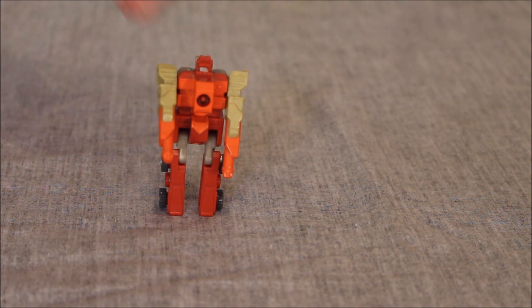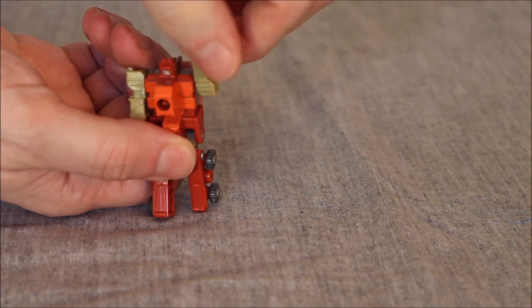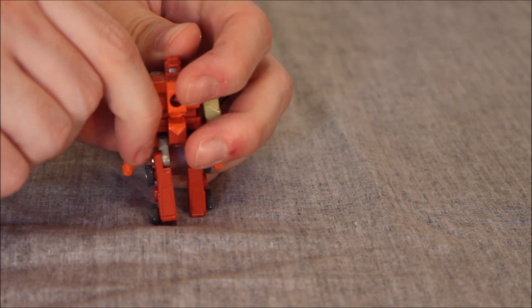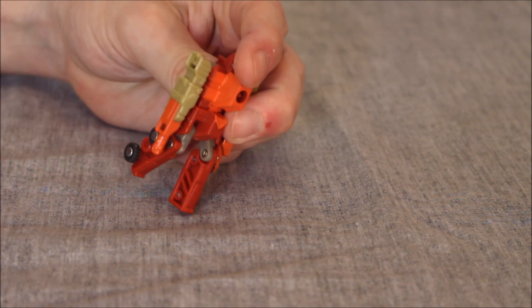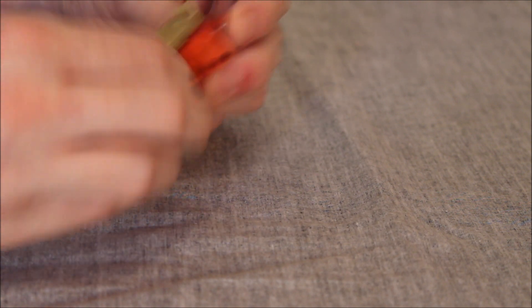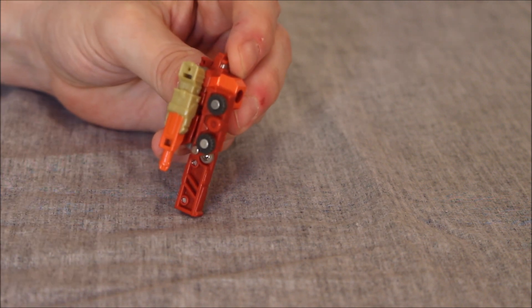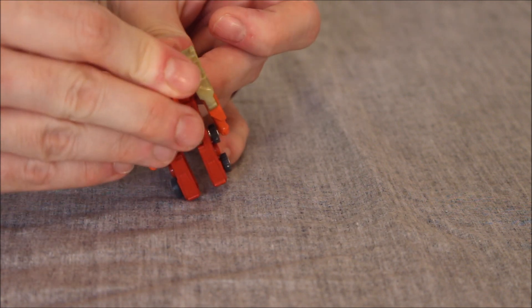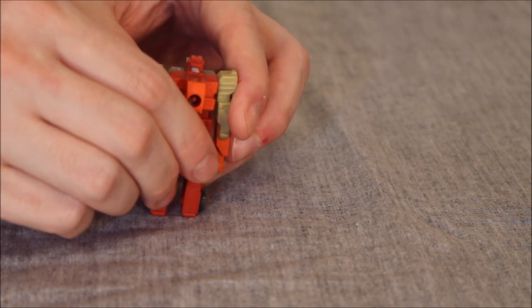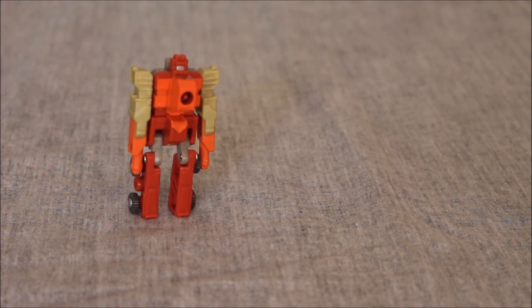In terms of articulation: the head does nothing. The arms can go all the way around — they might be on little ball joints — but there are no elbows or outward movement. The legs have limited knee movement back, but because of transformation there's a full knee forward. Overall, much like Titan Masters, Prime Masters, and Micro Masters, he's about a five. It would be nice if there was a little further range of motion on the shoulders, but it's fine for what it is.